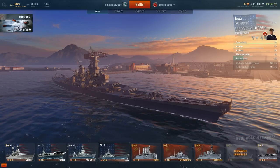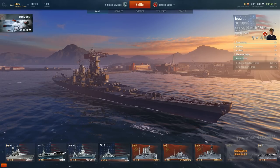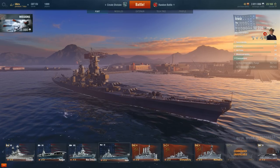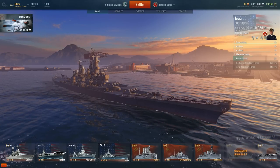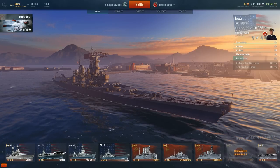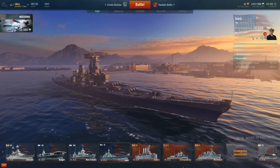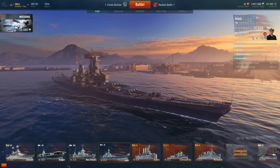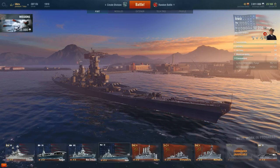Based on the stat differences, the Iowa is much better than the Izumo overall. They share the same survivability score, but that's misleading — the Iowa has nearly double the armor of the Izumo and more health. The Izumo beats the Iowa in artillery firepower with higher-caliber guns and better secondary armament, but the Iowa has better range at 23.3km versus 21.7km. The Iowa is much better in anti-air, maneuverability, and concealment. The Izumo is a glass cannon — it has very powerful guns that can wreck ships quickly, but overall the Iowa is the better ship.